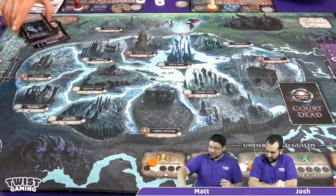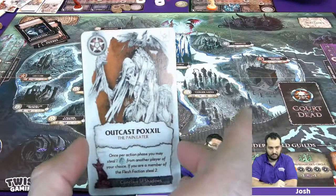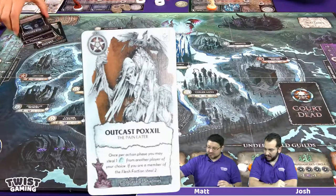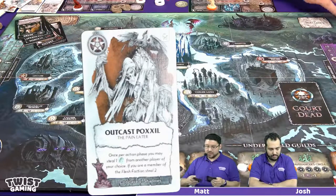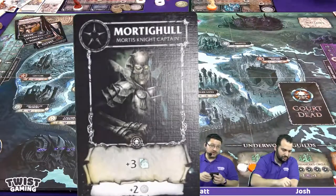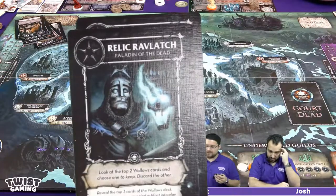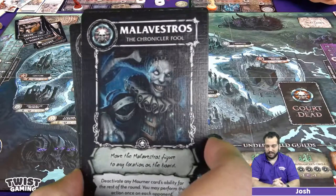On top of that, you get the artwork for the game. The Mourner cards are all themed to look like tarot cards — classic-looking, black and gray with shaded artwork and hints of the faction colors. Then the actual Court cards, which feature the more famous characters from within the property, are full-size tarot cards, each with unique artwork. The art is really pretty and slightly creepy, as you can see by the evil court gesture there — Malavestros.